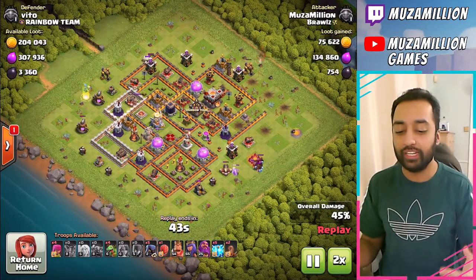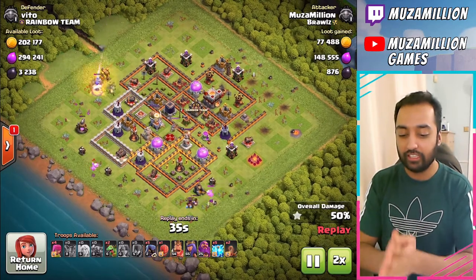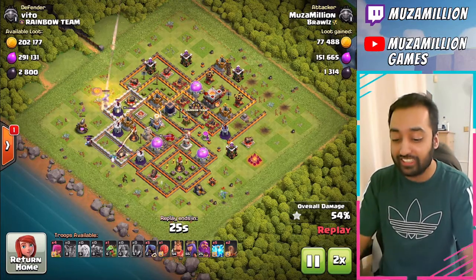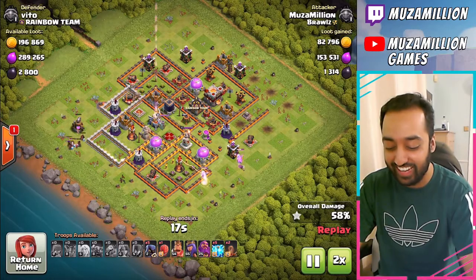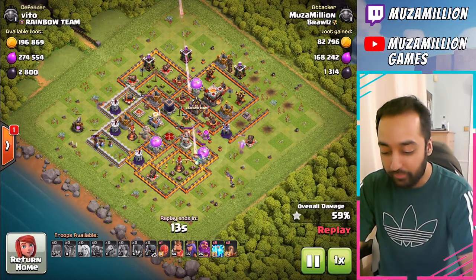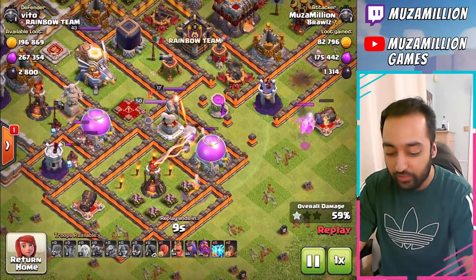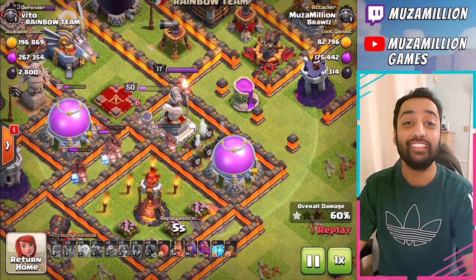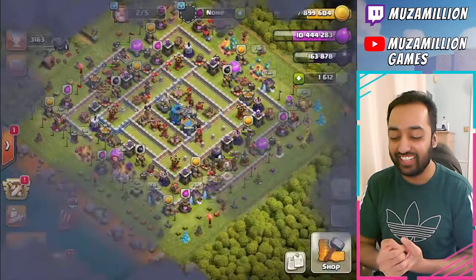We'll go slowly on our live attacks. And 50%. We still got two Baby Dragons, we still got the Headhunters. I always forget about the Headhunters. Let's see if they get a hit this time. They do get a hit on the Queen, but they didn't manage to take her down. At least they did better this time around.